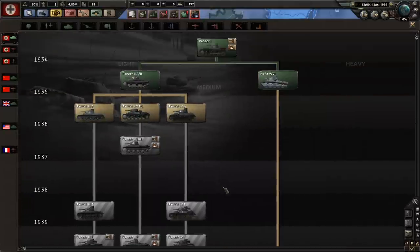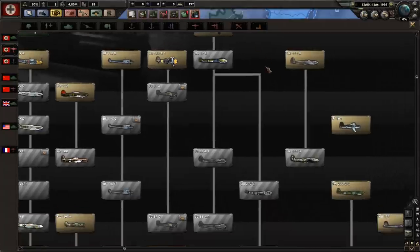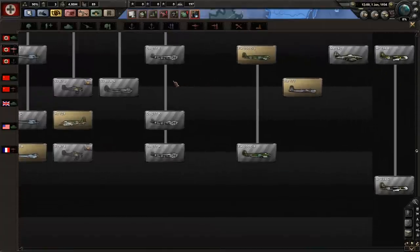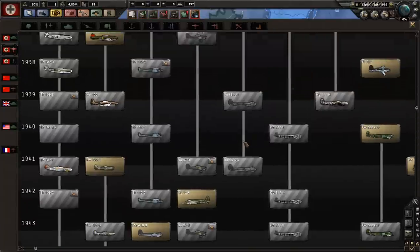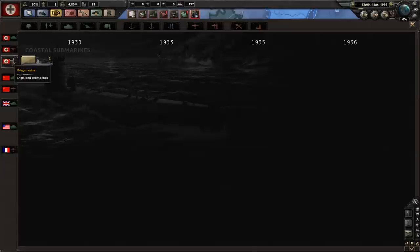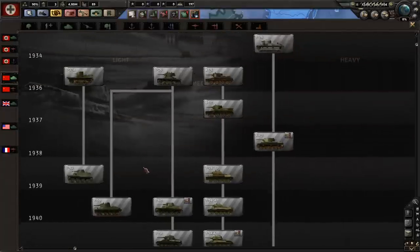Then you have the Luftwaffe, which is completely rearranged from anything you've seen before. All planes are completely changed and I'm guessing every single one is historically accurate. Then you have the Kriegsmarine, so you can research Kriegsmarine submarines. That covers the German research side.